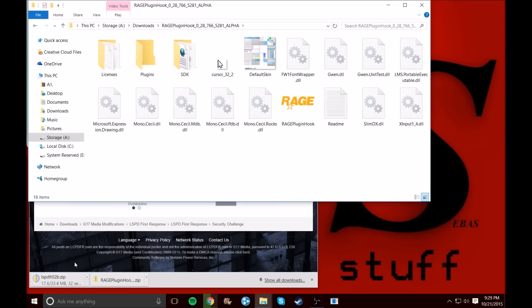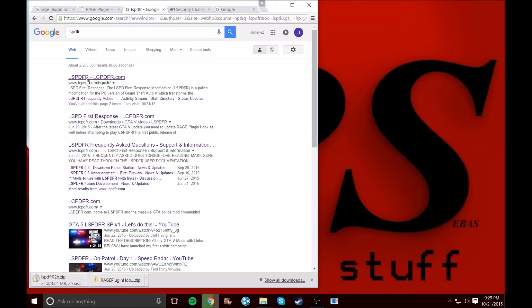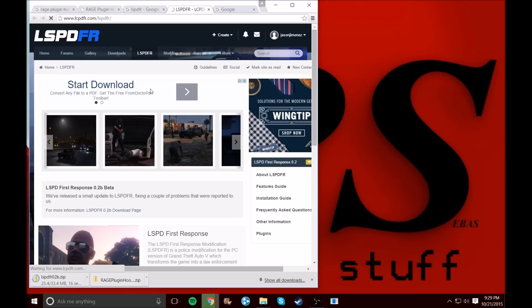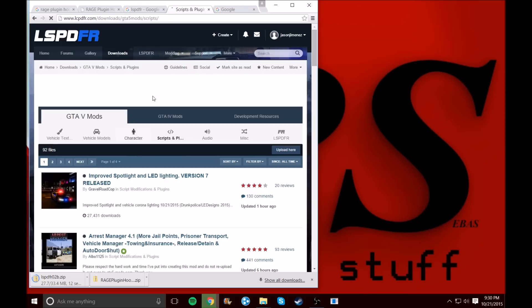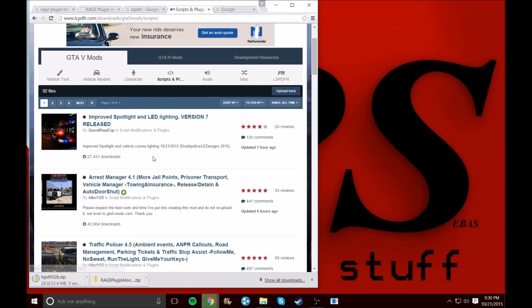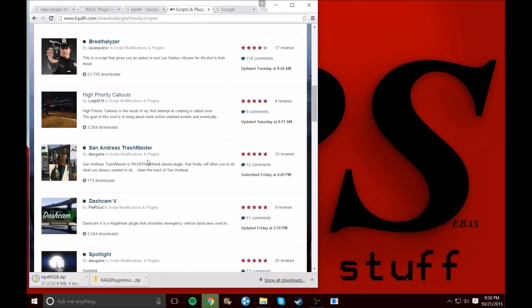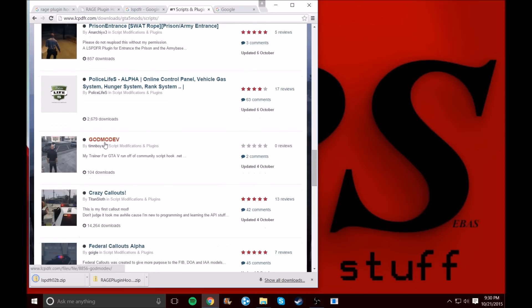Here's the Rage Plugin Hook download. While we wait for LSPDFR to finish downloading, we can download some other mods too. Go to the LSPDFR site again and click Downloads. Go to Scripts and Plugins — this is where you want to be — and scroll down to find things you want, like God Mode.